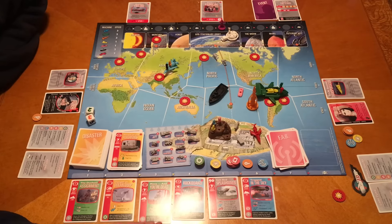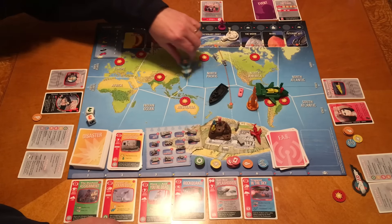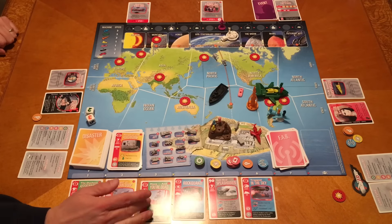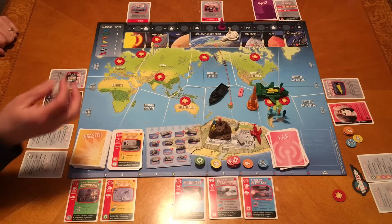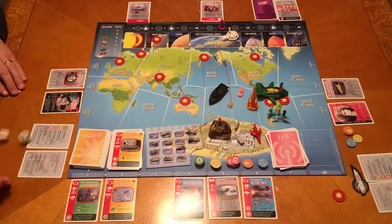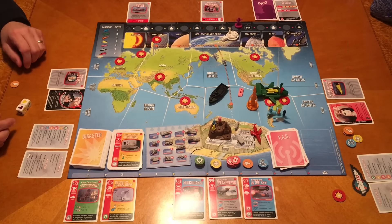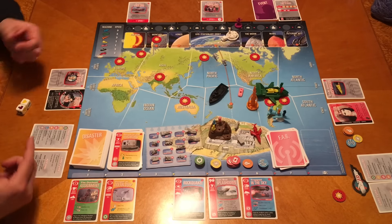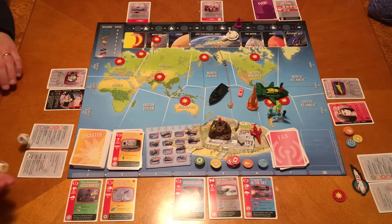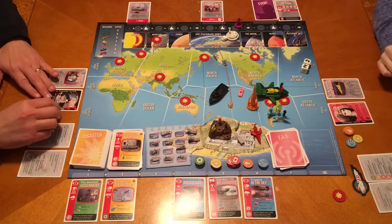That's in South America, and I'm there! Let's do this. I'm in South America. I have a plus two, so I basically need a six. This is my second action - the rescue. I got a three and the Hood moves. I need at least six even with my token. One more try - I got a four. Failed again.